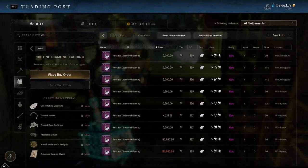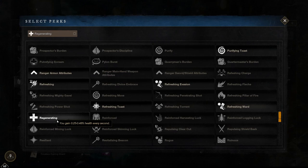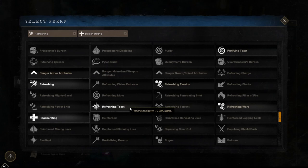Okay now let's move on to the last item which is earrings. For earrings I recommend regenerating, refreshing and refreshing toast. Regenerating is very strong giving you passive regen of 0.25 to 0.48% per second of your maximum health — this will save you a lot in battles and has saved me many times just running around trying not to die. Refreshing is great here as it is the only thing on an earring that can increase your damage by lowering your cooldowns by 1 to 2.8%. Refreshing toast is absolutely busted making your potions cooldown faster by 10 to 28% — in wars a health potion normally has a 30 second cooldown and this brings it down to about 21 seconds, so it is definitely massive to have.